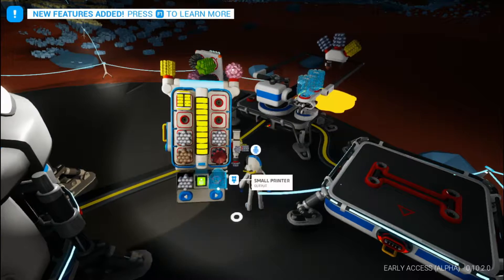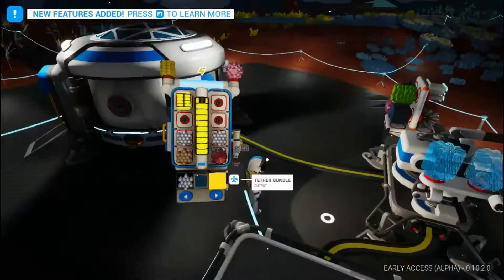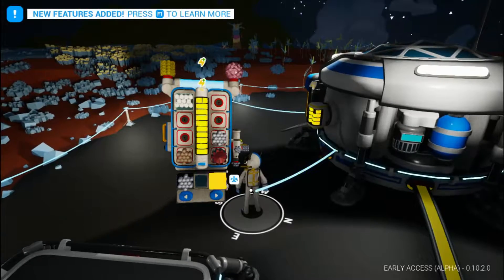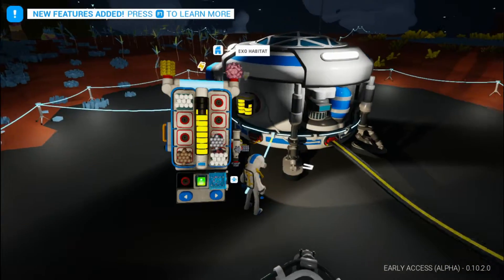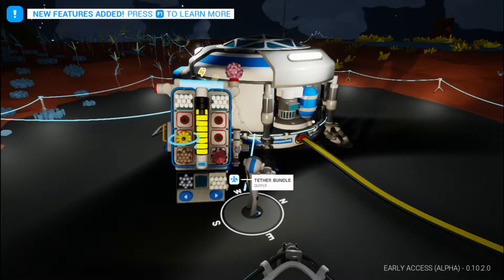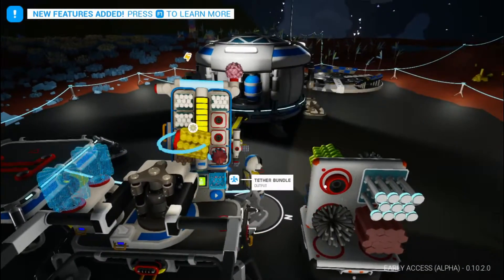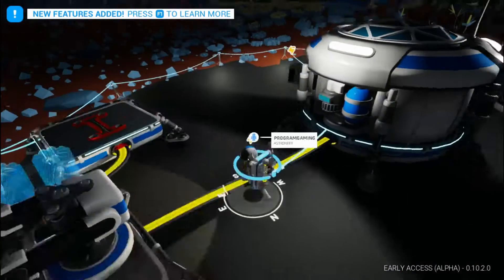Now we're going to make tethers and also drop the battery right there. Let's get another set of tethers, and then one more set of tethers.